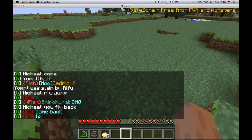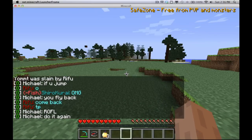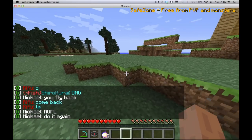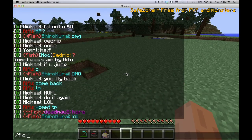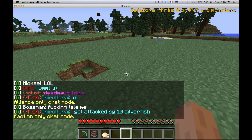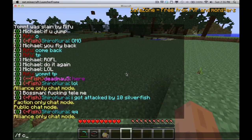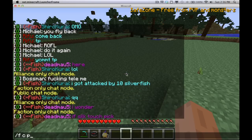The faction system isn't very complicated, but there's a lot more you can do with it. There are chat channels for your ally and your faction. If you do /f c for chat and just type, it's going to toggle between them — ally first, then faction, then public. Or you can type /f c a for ally, /f c f for faction, or /f c p for public. If you type in faction chat, it's going to show up to only your faction members.